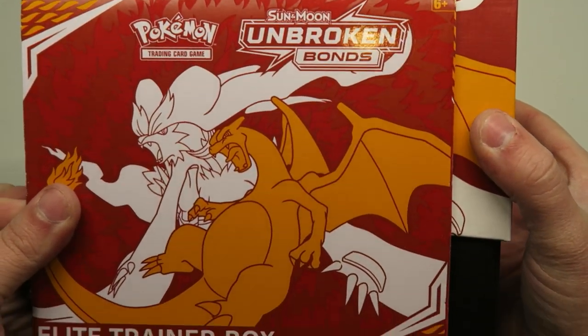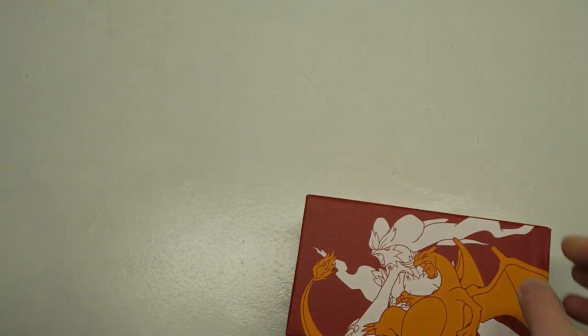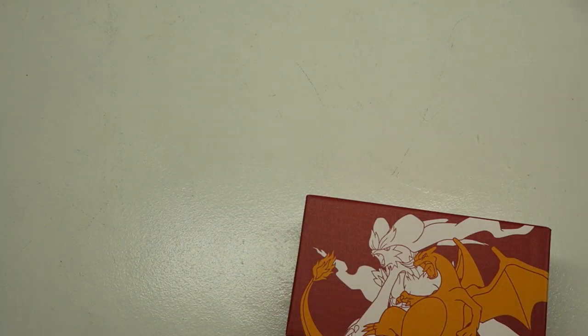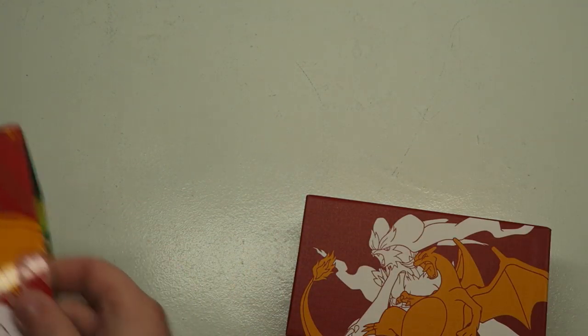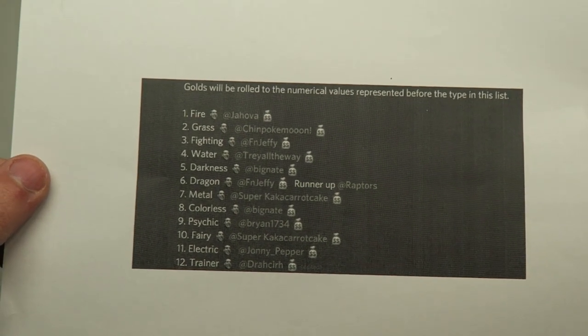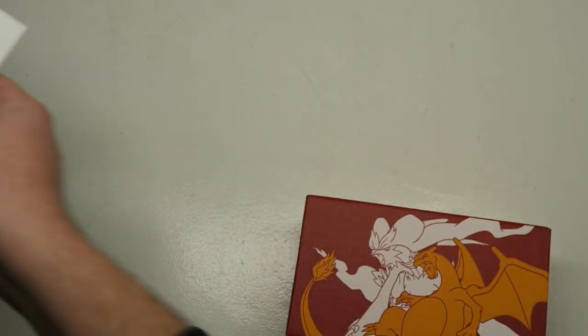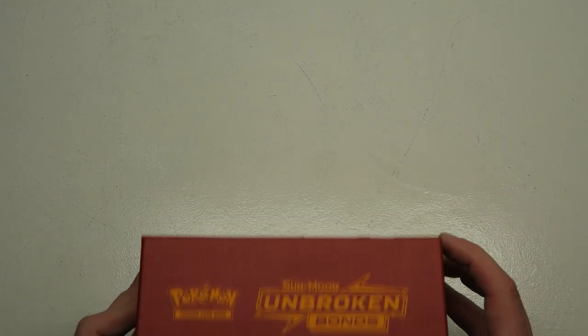A very pretty box with Charizard on it, lots of fire — so I get to keep the box because I'm fire type, right? Here is the list for who gets what type, and if we pull a gold we will roll a random number on my phone to determine who gets the gold card.